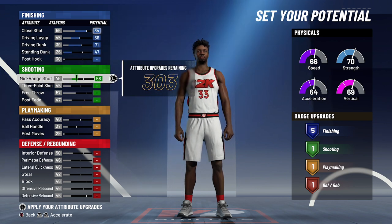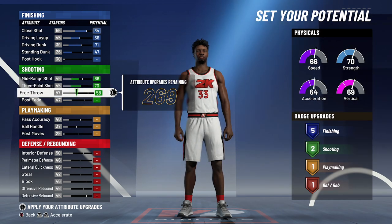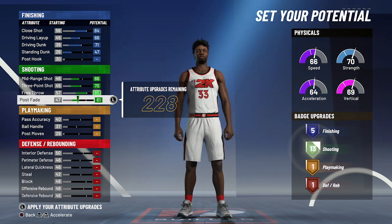For shooting, you're going to bring your mid-range shot up to a 66, your three-point shot up to a 70, your free throw up to an 85, and your post fade up to a 65. That's going to give you 14 shooting badges.